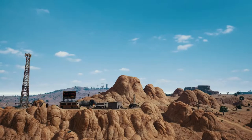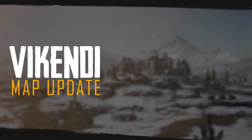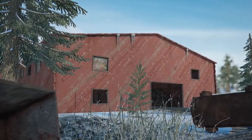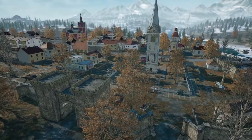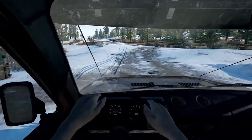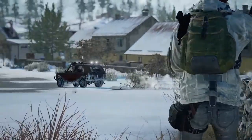Miramar isn't the only place the action is happening this season. Vikendi has gotten a number of improvements and changes to further develop the snowy island as a sniper's playground. Many buildings have had their windows reduced for more defensible sniper positions. Some buildings and debris have been removed for more sight lines in small cities, while walls, trees, and rocks have been cleared up in high-traffic areas for better maneuverability in vehicles. Though you're still going to want to watch those fishtails on the snow of Vikendi.